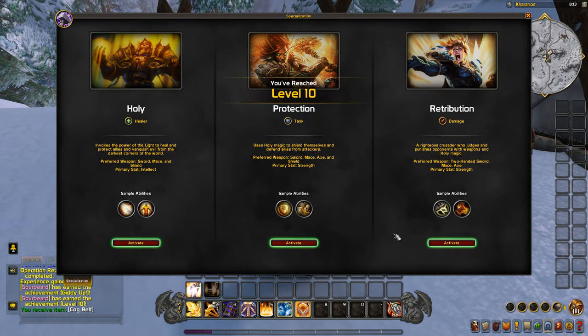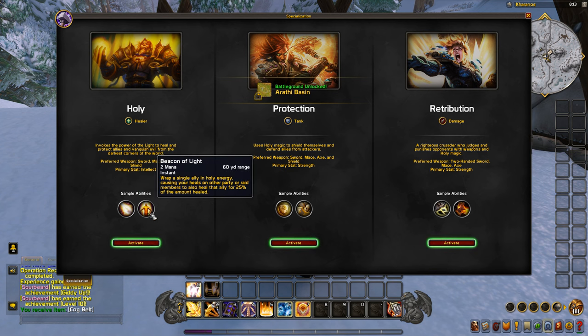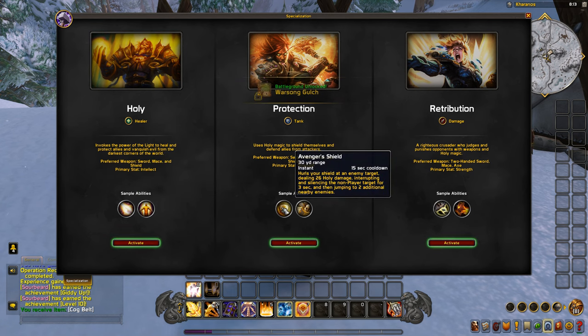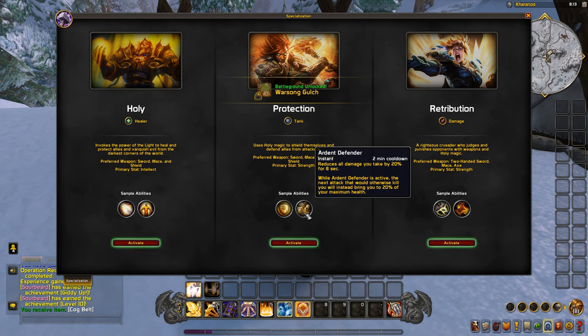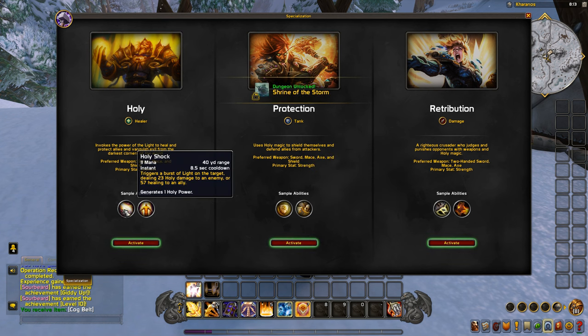Time to view our specialization. We have three choices: Holy tree, Protection tree, and Retribution tree. Protection is obviously a tank spec, Holy is a healing spec, and Retribution is more of a DPS spec. For Holy they have Holy Shock and Beacon of Light. Holy Shock has been in the game forever — it's a really fun spell, and so is Beacon of Light.